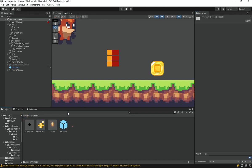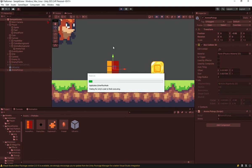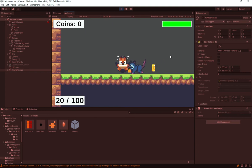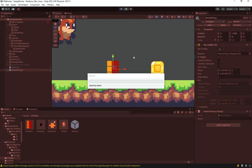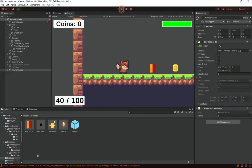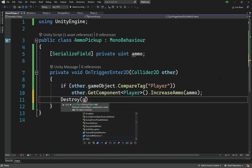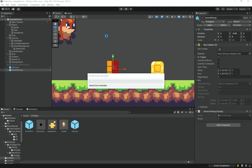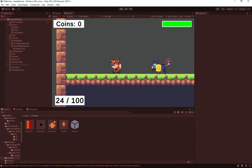Make a prefab out of the ammo pickup and move it somewhere in the level. Make sure the collider is set as a trigger. Hit play — the player collects the ammo pickup and ammo increases by 5. After collecting, we call Destroy(gameObject) so the pickup disappears and the player can't keep collecting it infinitely.